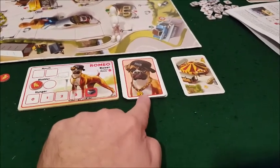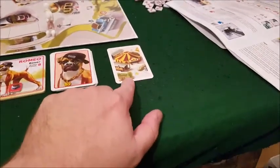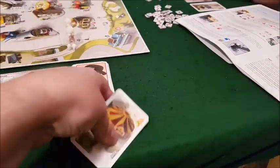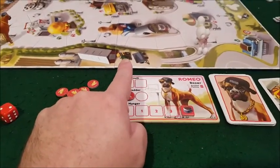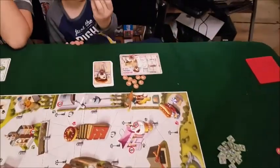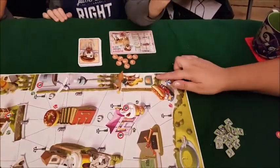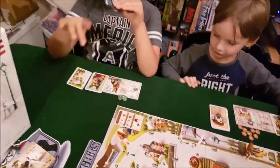Each character also has a deck of cards, which I'll explain in a second. There's also a deck of cards randomly dealt out as your starting point. I was randomly placed at the circus, Carla is starting at the farm, Nathan is starting at the park, and Alex is at the camping side.